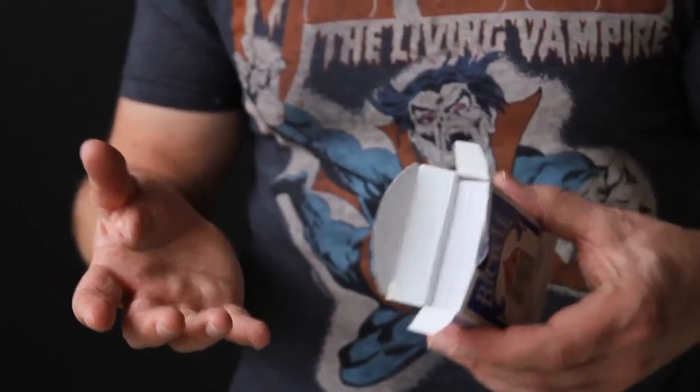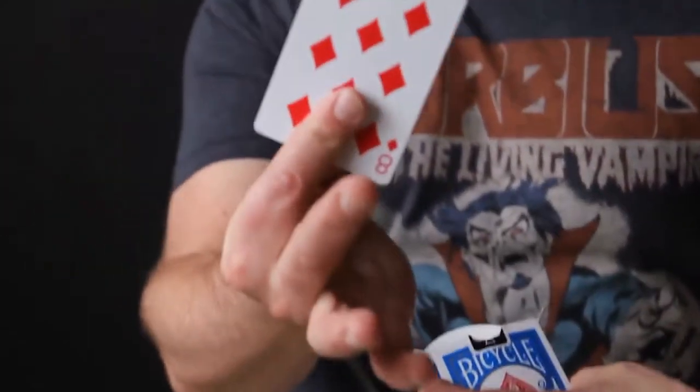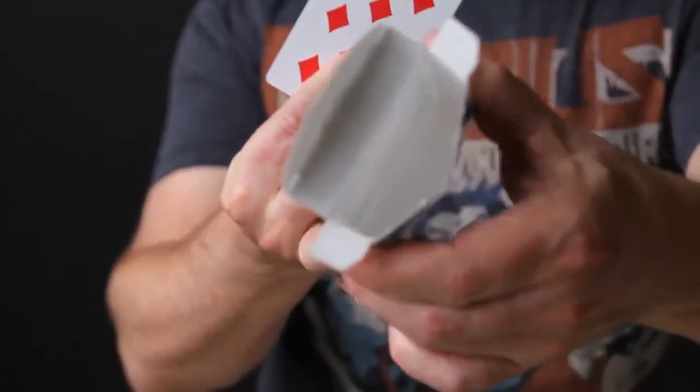With 51 Gone, you make every card in the pack visually vanish from inside the card case. People see it go, leaving just the selected card. You can hand out the case to be examined, making for a perfect closing effect to your close-up show.